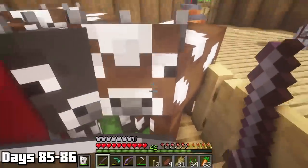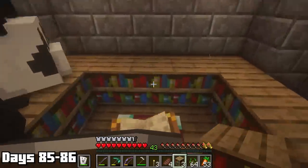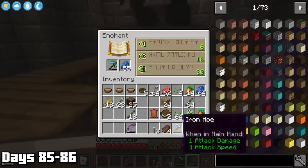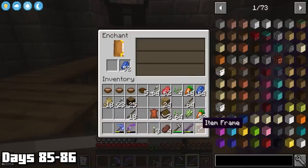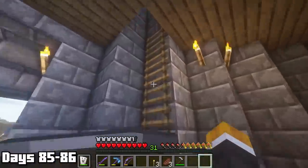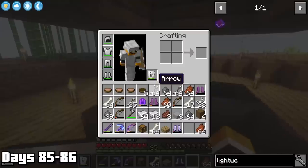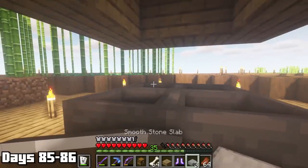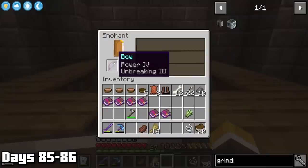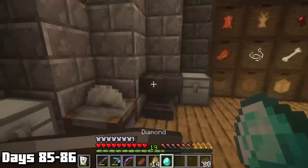Our first enchant on the netherite saber was Sharpness 4 and Looting 3, which I was overall happy with. Our paxel got Fortune 3 and Efficiency 4 — about as good as I could ask for. Outside of enchanting I made some iron chests, which are basically better versions of standard chests. I put those under the mob farm and finally had a hopper system all set up — the completionist in me needed to do it. I then sat and grinded the mob farm, burning level 1 enchants on books until I got Power 4 and Infinity 3 for my bow. To end off day 86 I used two diamonds to repair our diamond paxel.